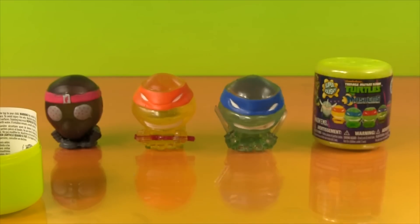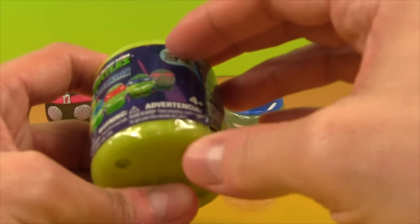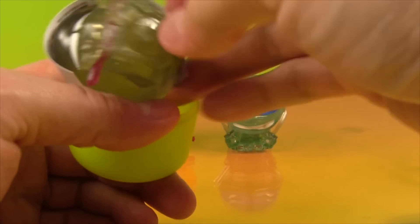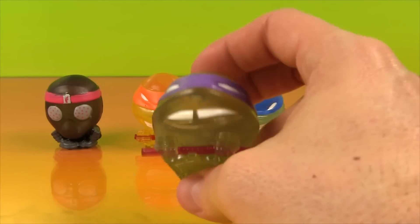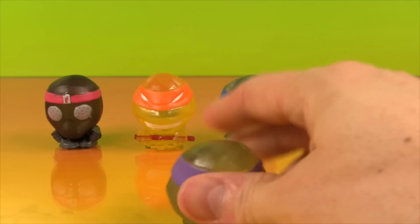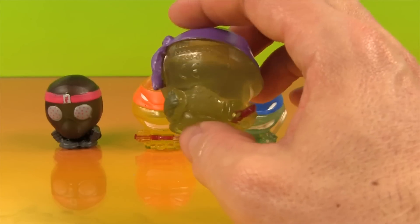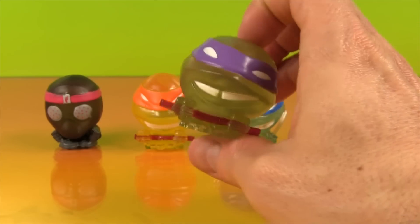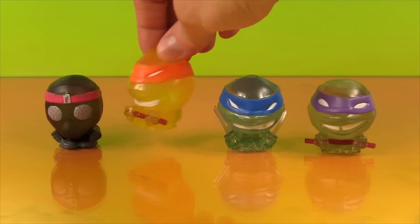So we got Michelangelo, we got Leonardo. Who are we going to get in the fourth one? Who do you think it's going to be? And our fourth Mashem is — awesome! Check it out, it's Donatello! Isn't that awesome? We got three turtles — the only one we're missing is Raphael. These are full of some squishy liquid stuff. There's Donatello — purple mask, I love his smile, and he's got his bow staff. That is great, I am super excited. So we got three Ninja Turtles and a Street Minion dude to beat up!